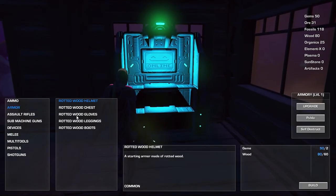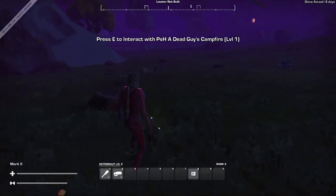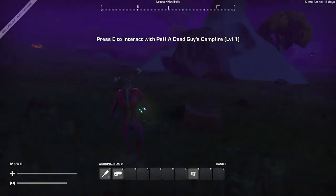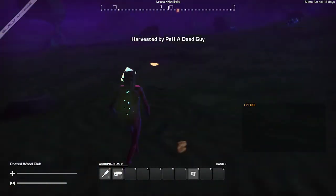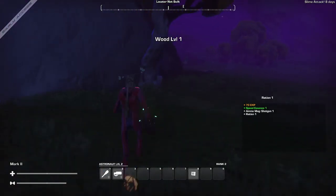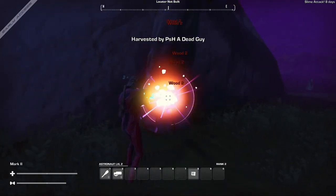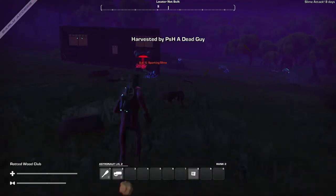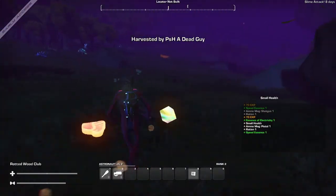Let's check what armor I can build. Two gems and 60 wood — build the helmet. Alright, be prepared for my scary face — this is the wood helmet. Armor in this game not only gives you damage reduction, but also gives you a little more health than you start with. So you get both health and damage reduction from wearing it.